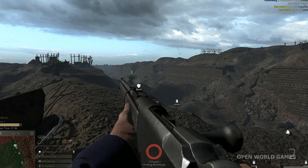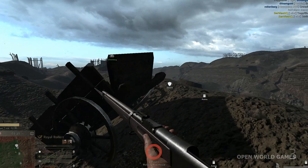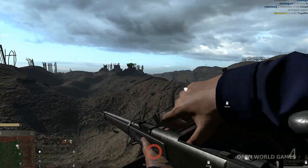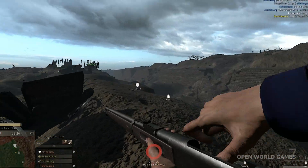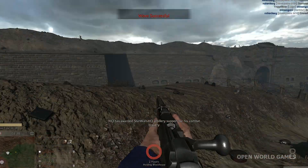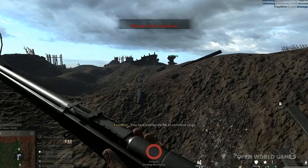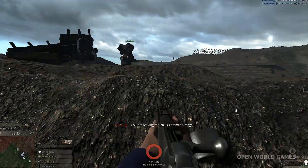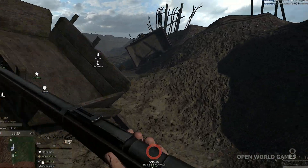Then we have a map just dubbed Stalemate. This could be dedicated to Flanders Field where the French fought, but I'm 100% speculating on that. It was a huge stalemate and a big part of World War One, so I would expect this type of map in Battlefield 1. You saw the French, Belgian, British, and American armies facing off against Germany.